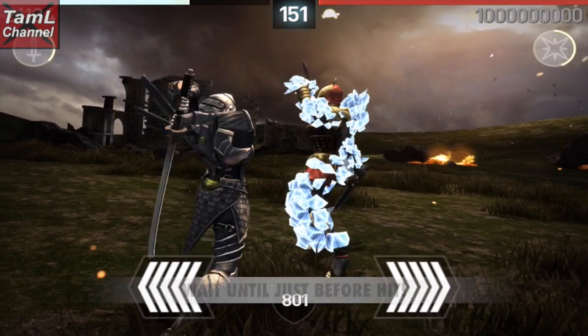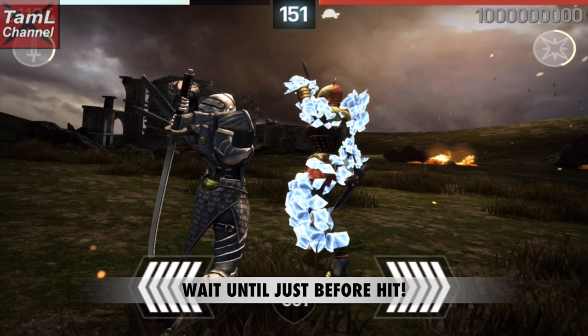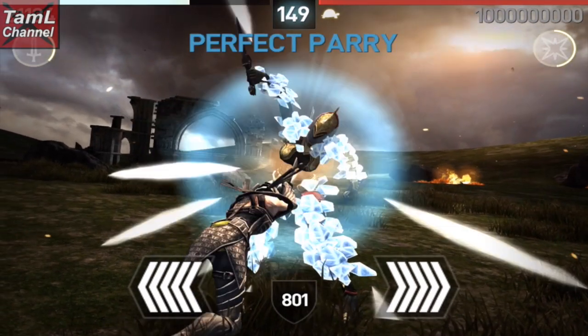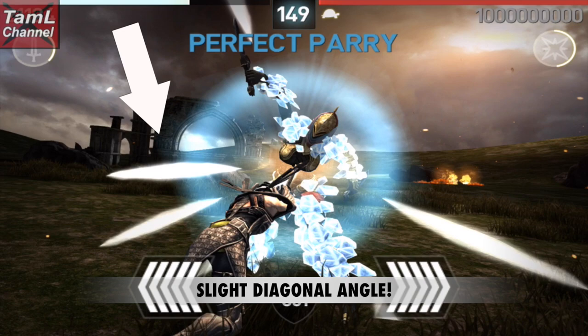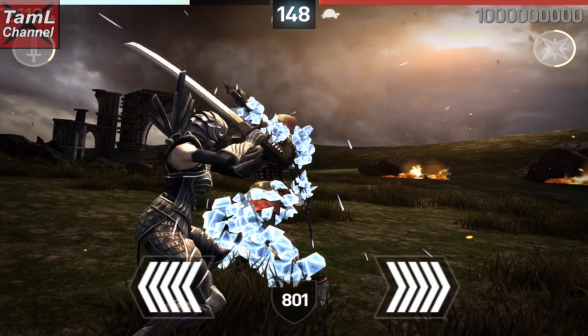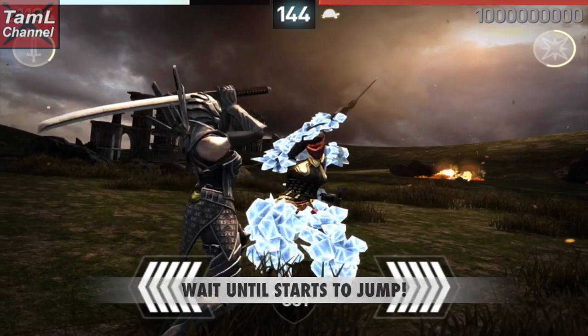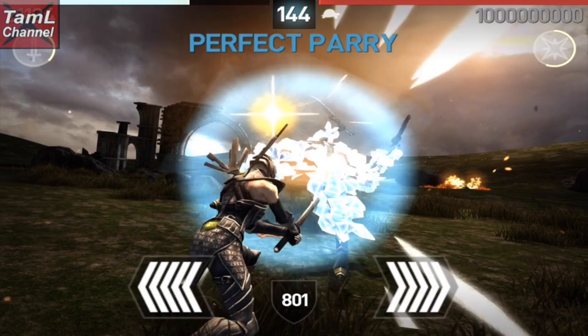When she does this overhead hit, pause for quite a while and wait until just before she hits. With this overhead hit there's a slight diagonal angle — it's not pure vertical. When she goes to leap up, wait until she starts to jump before you parry and then it will be perfect.